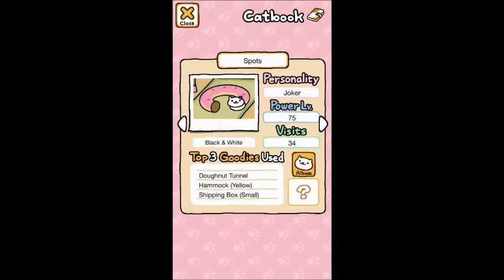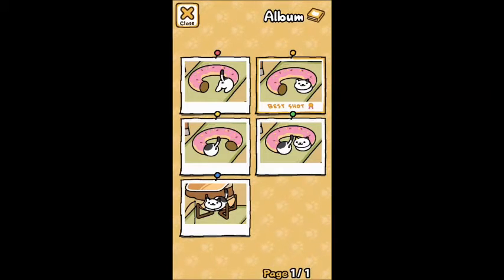Spots actually did this really cute thing — you click on him, and then you click on album, and you can go right to his album. This picture right here is actually Spots, and I think that's Dottie, but it looks like he's just one extra long cat.